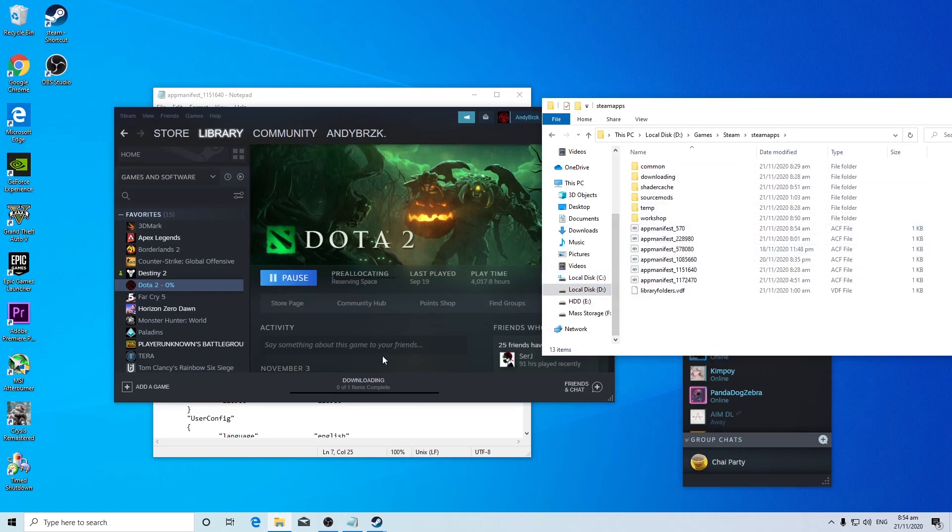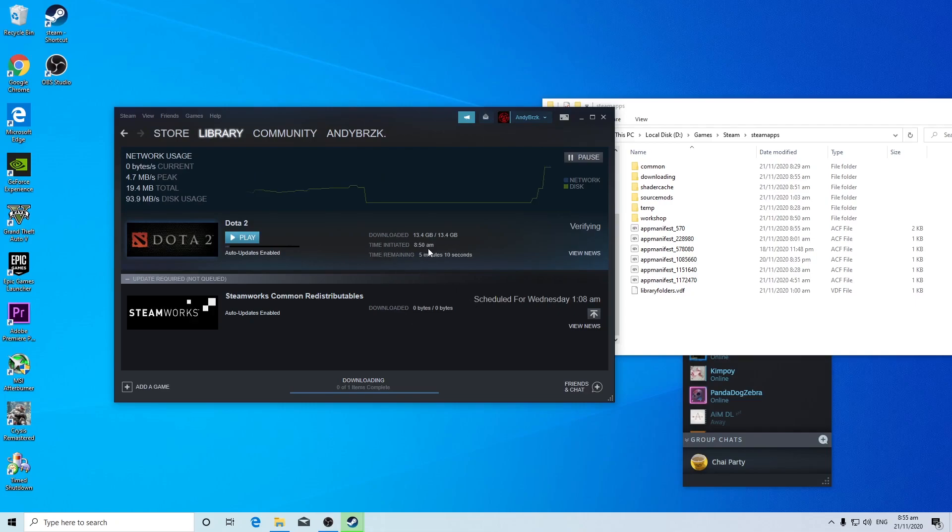As you can see, Dota 2 showed up — first it was downloading, but then it validated the files and after pre-allocating immediately finished. I hope this was helpful. As a starting tech channel, it's really frustrating transferring files between drives without re-downloading. If you know a more efficient method, let me know in the comments — it's really appreciated. See you in the next video.